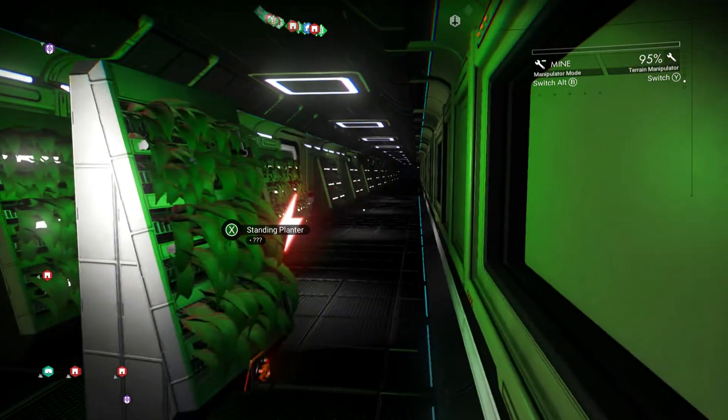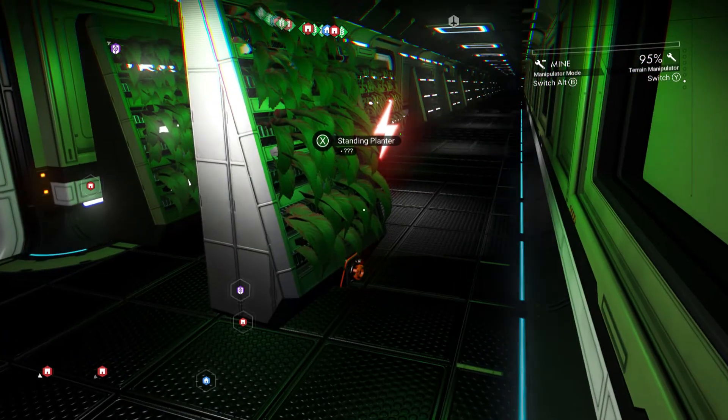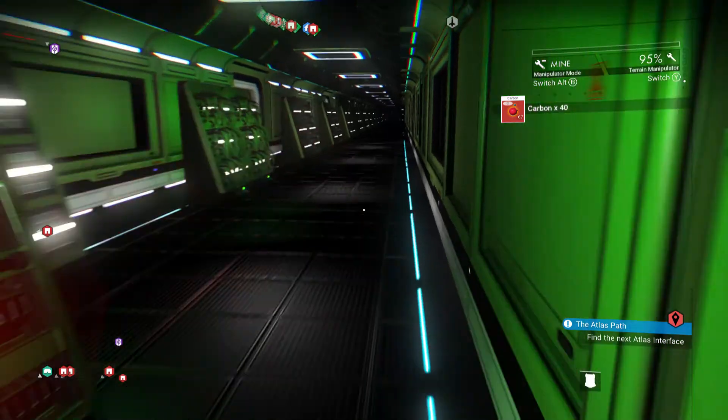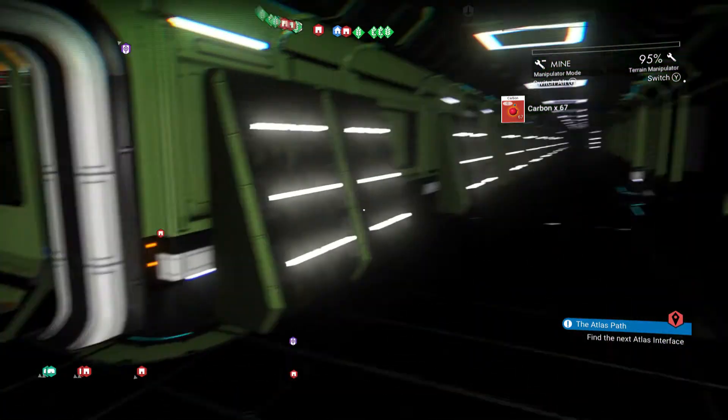You'll notice it has a power connection point right next to it. Now that doesn't actually mean it's useless without wiring it up — you can still take the carbon from it and then just walk away enough for it to despawn.